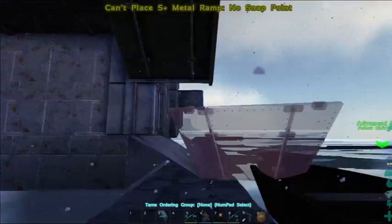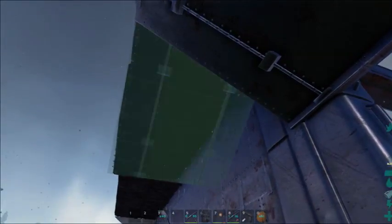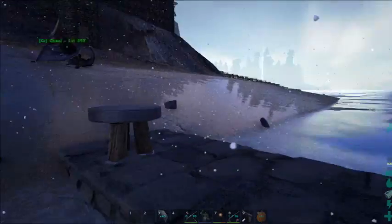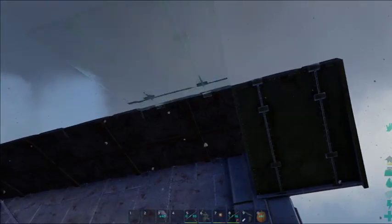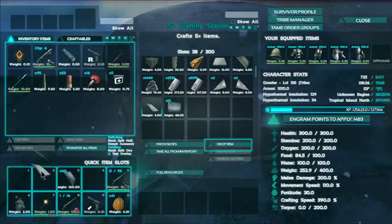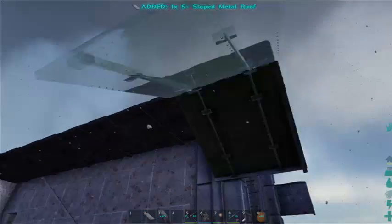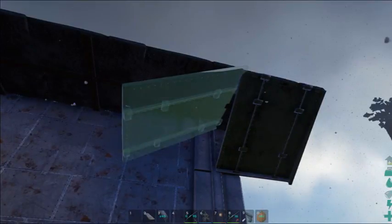It does not want to face the direction that you want it to face, so we've got to play with it and get it to go there. I hope after I build all these ramps it'll actually go in this way, because it doesn't look like it wants to now. The first one went in there — it took me a lot of work to get it to fit, but it went in there. What if we use a ramp just for the first one and then use ceilings afterwards? I do have one sloped roof here — let's try that. There's a problem with the sloped roofs too; this one doesn't want to connect either.